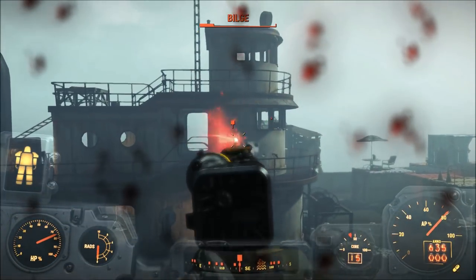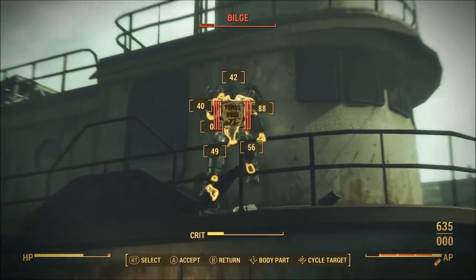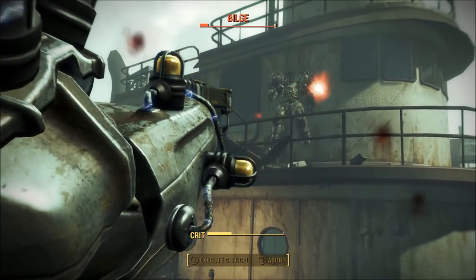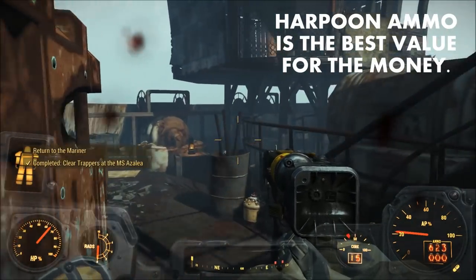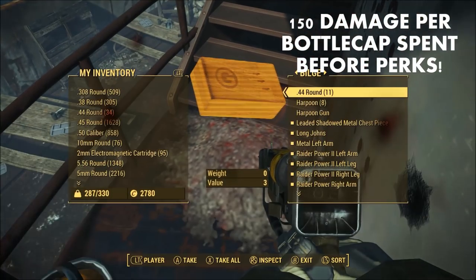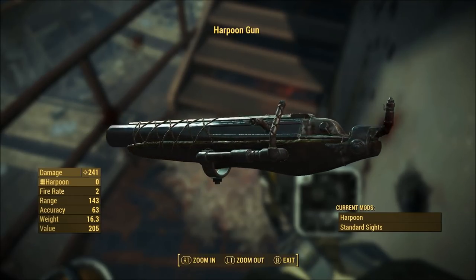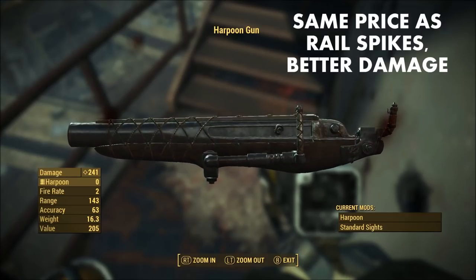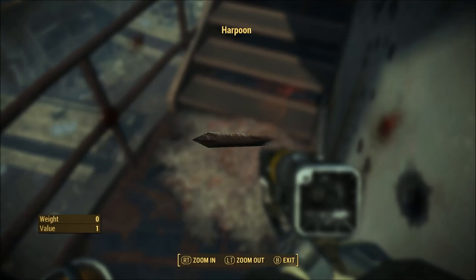Now let's talk about what makes or breaks this weapon: the harpoon ammo. Harpoon ammo is valued at about one bottle cap per round, which is incredible — you're getting 150 damage per bottle cap spent, higher if you have points in the heavy guns perk. This is better than rail spike ammo, since you have the potential to deal more damage per shot. The railway rifle does about 100 damage and railway spikes are also one bottle cap each.